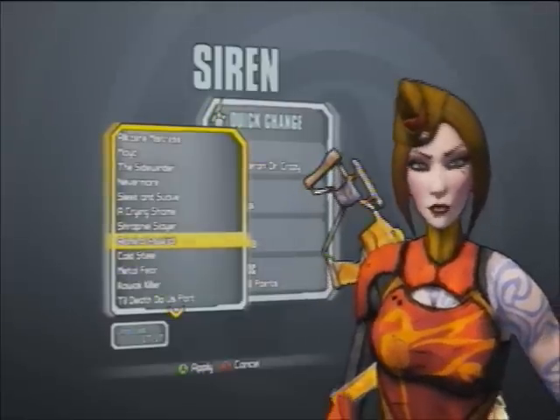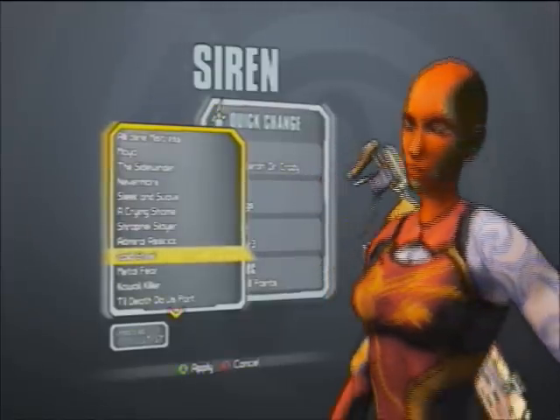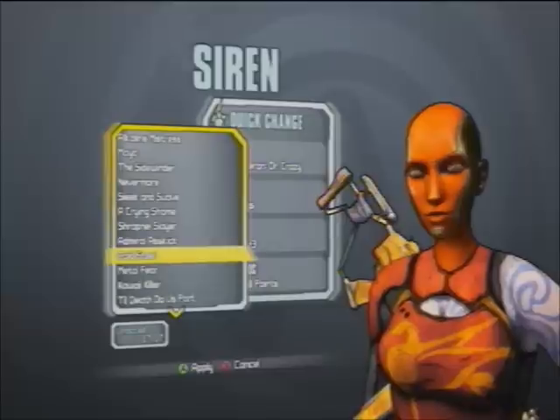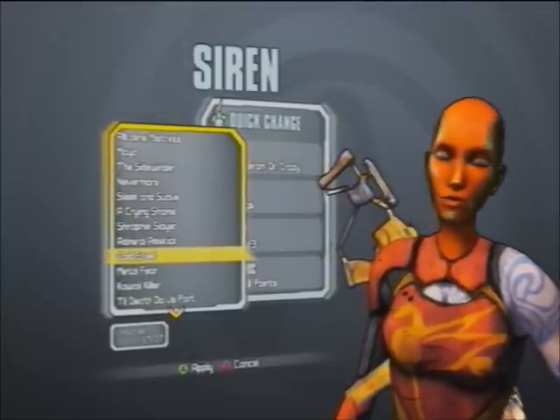Next, we have Cold Steel. Cold Steel is a rare drop from Terramorphous the Invincible. This is probably one of the better skins to use it with. It's kind of disturbing, almost — kind of weird-looking.